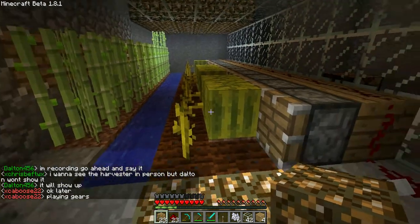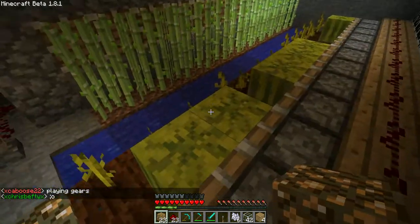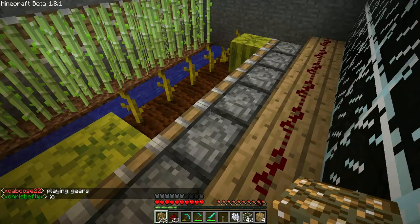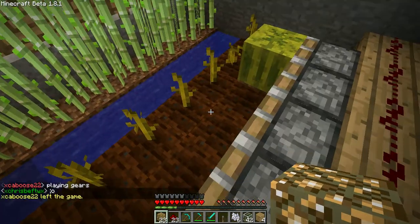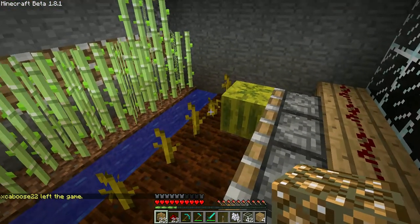So how this works is the watermelons grow here. The thing with watermelons is they need a space to grow over to. See, the vine kind of tilts over.